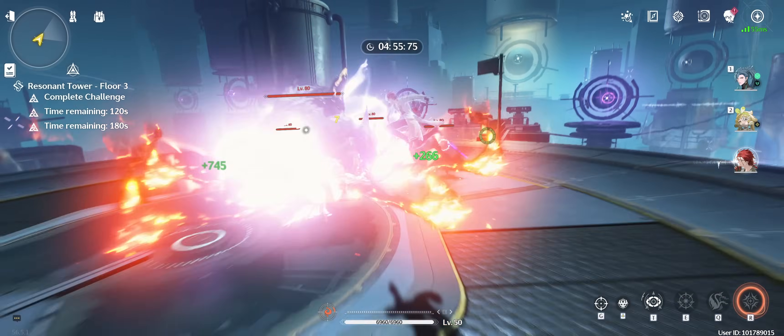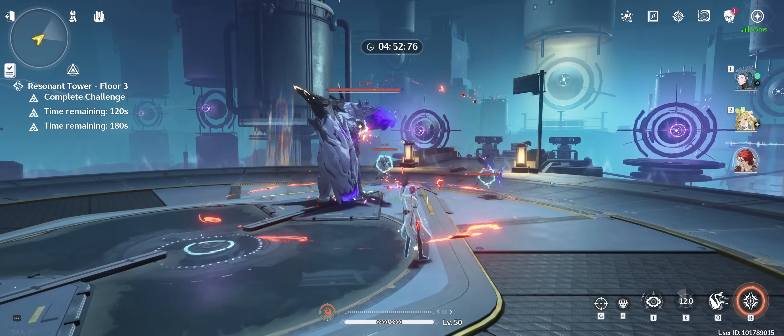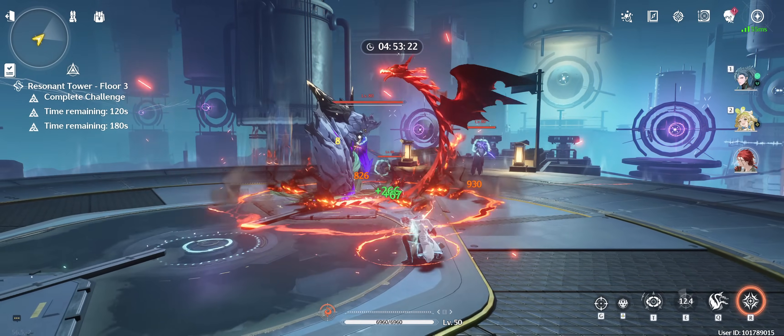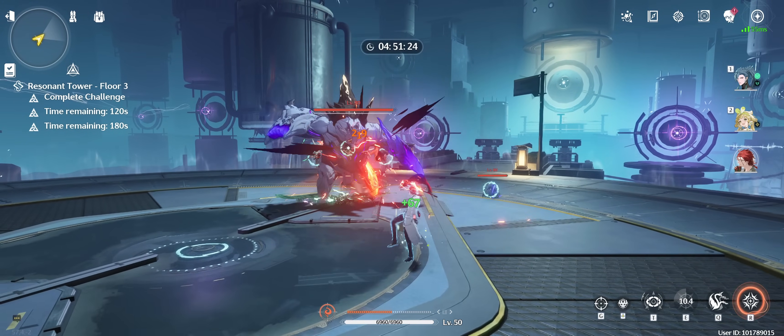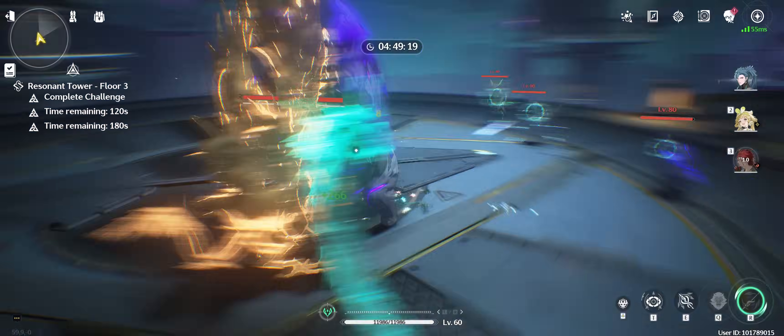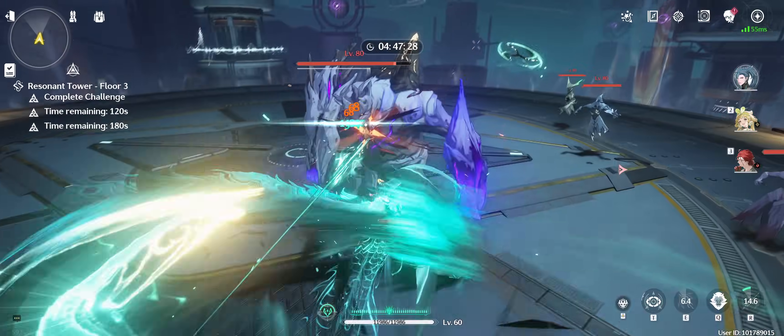Simply by activating his intro, Mortify's field time is reduced dramatically as well because he takes the field with 60% of his bar already filled. You can then follow up with one Skill, then immediately one Forte, four Basic Attacks, another Forte, Ultimate, Echo, and Outro. When Jian takes the field now, he's completely juiced up with all the buffs the team has to offer.